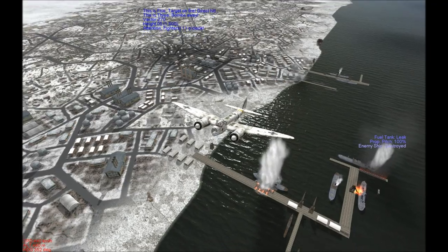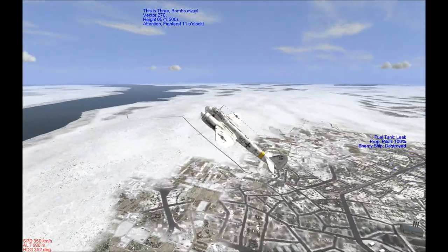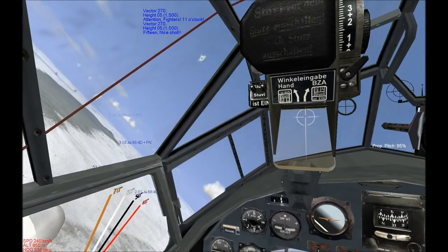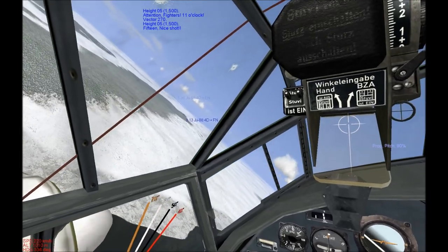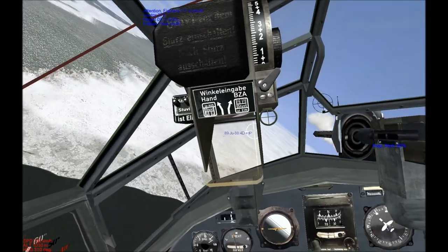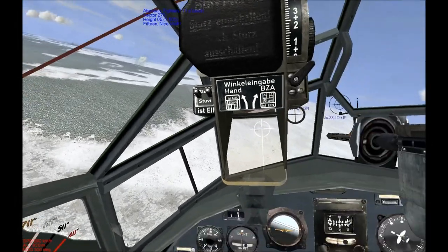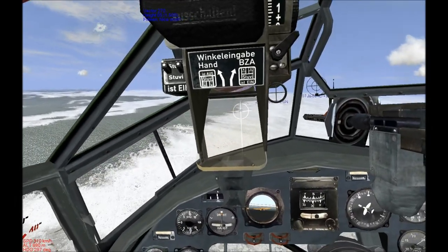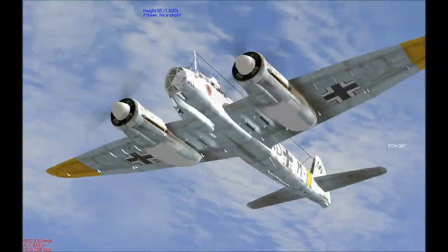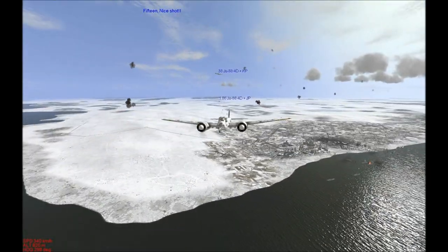Oh! Enemy ship destroyed! Enemy ship destroyed! Excellent! We got a ship and we're now much closer to all my squadron mates, which is good — means we can have some mutual support. Want to try and get as close to them as I can. But that was good. Both bombs gone and we destroyed the ship. That makes me happy.